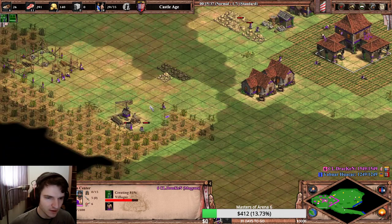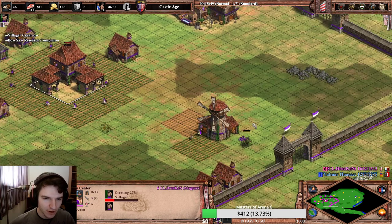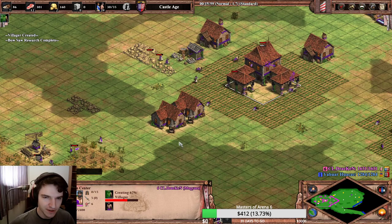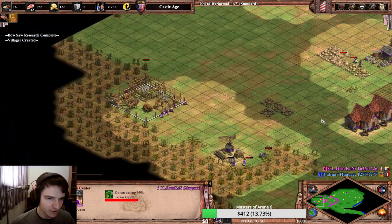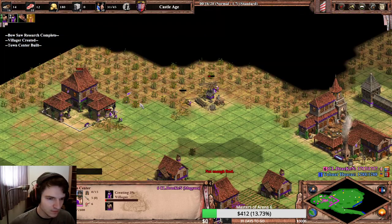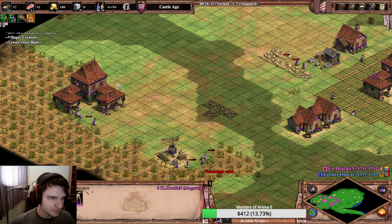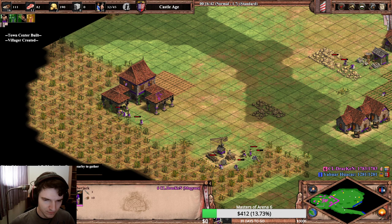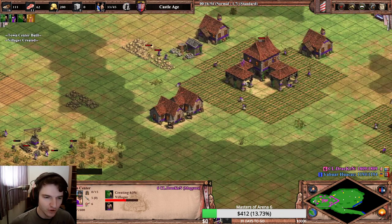Now is the important time — we want to use as many farms as possible. We want to get like 20 farms to keep all three TCs producing. So as you can see we have 10 right now. We are queuing wheelbarrow and queuing two villagers on each TC. When I click backspace — which is my hotkey to go to TC — it also selects all TCs, which is quite nice for booming because I can just hit backspace and click villagers and it will always queue up from the TC where I want to queue.